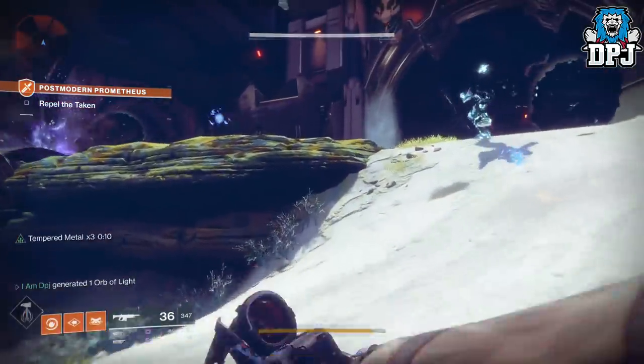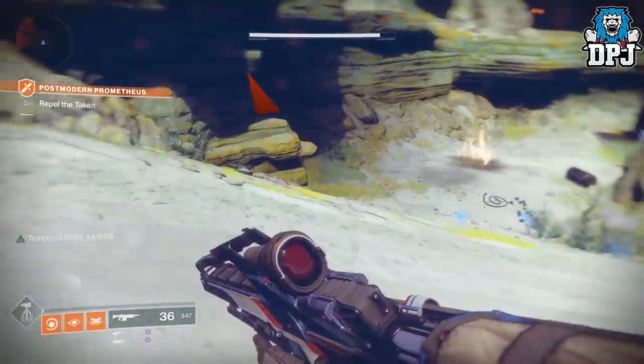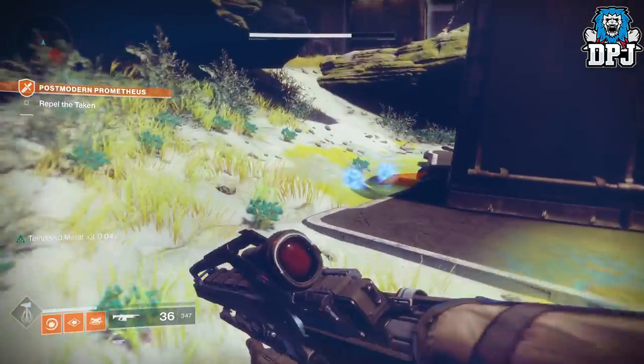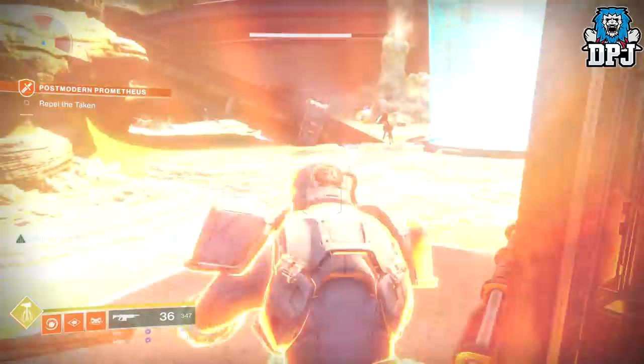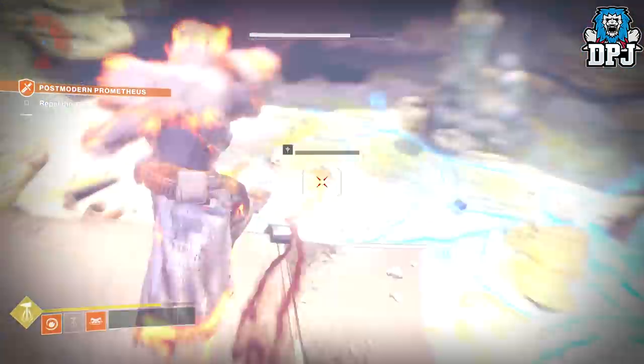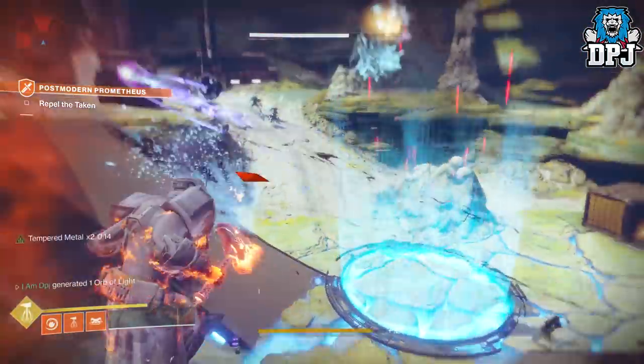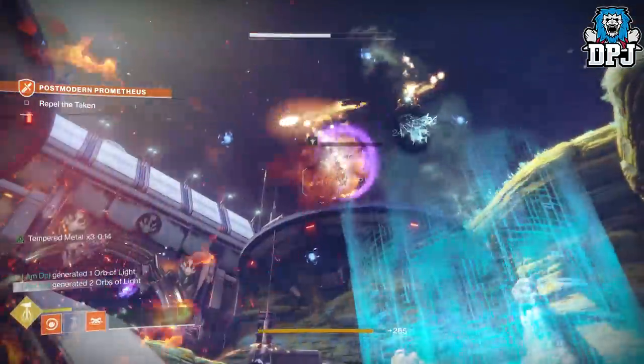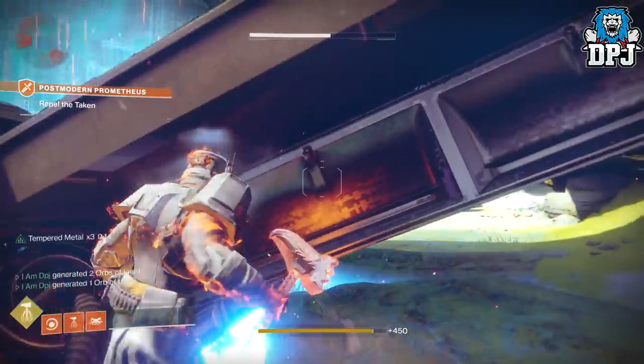The only thing you don't want to do is eliminate the Taken Blights, because if you do the Taken will stop spawning and the adventure will move on or finish. So don't shoot the Taken Blights — just the Taken enemies themselves. You can farm this spot for as long as you want. When you are done, simply pull up your ghost and end the activity, meaning you can use it again from your director.